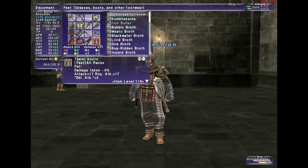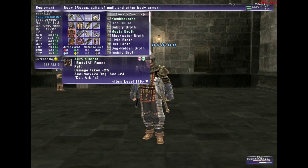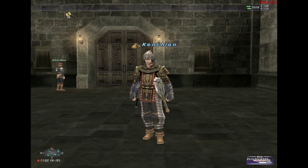My Boost set has Attack +17 for pet and Damage Taken -4%, plus Double Attack. For the Acro set: use Snow Orbs for accuracy and attack, or magic attack/magic accuracy; use Dusk Orbs for damage taken; and use Leaf Orbs for double attack and similar stats.